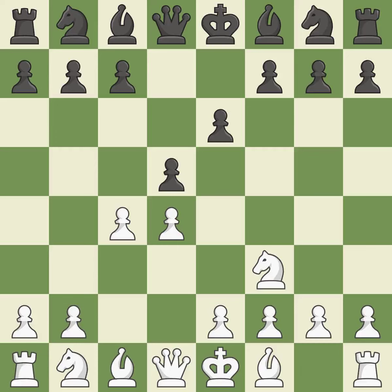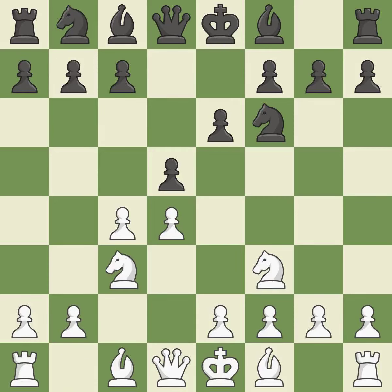NF3 supports the d4 pawn and puts pressure on the e5 square. NF6 develops the knight, supports the d5 pawn, and controls the e4 square. NF3 develops the knight, attacks the d5 pawn, and controls the e4 square. C6 supports the d5 pawn and transposes to the Semi-Slav defense.